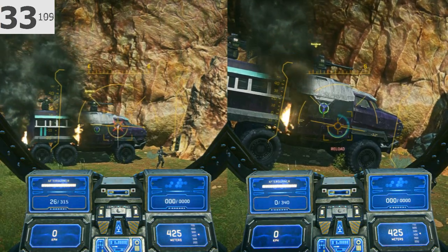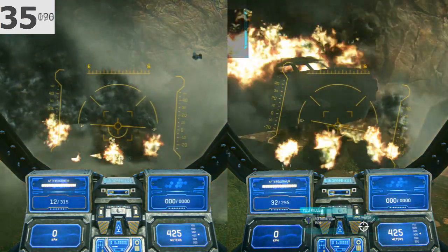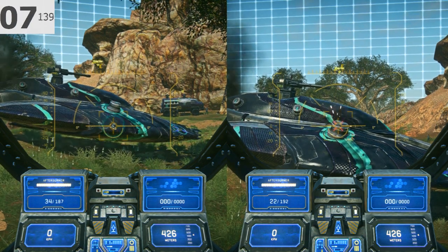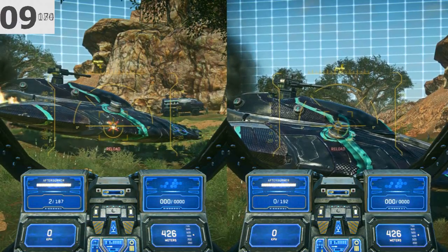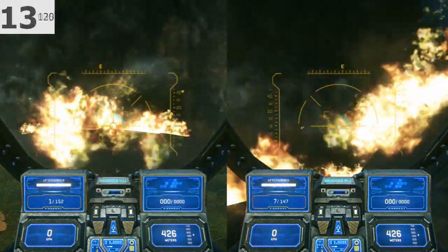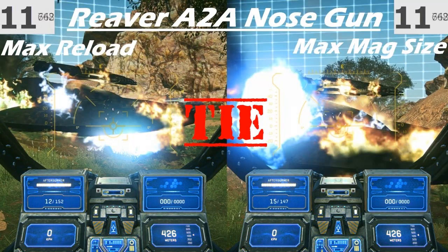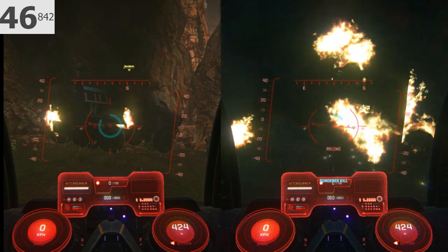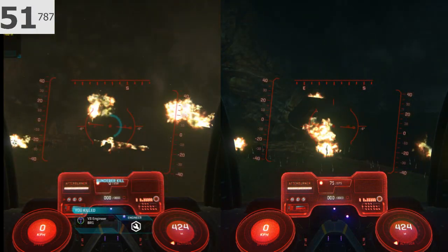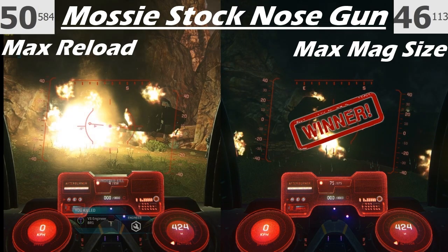With that being said, one of the biggest things that I'm actually experimenting with is: what's a better buy? Is the reload speed going to be better, or is the max magazine size going to be better? I personally fly a lot, so I've got a lot of certs dumped into my Reaver, and I'm actually going to start doing that with the Scythe and Mosquito a little bit more as well. But I've made some bad buys, and I want to make sure that I can give you guys the information you need so you're making good purchases and not feeling like you're wasting your certs.